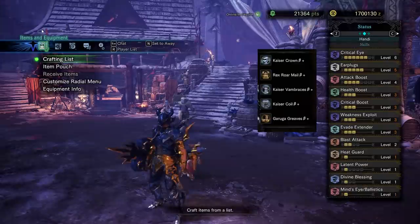Now the build I used for the gameplay is as follows. As with all my videos in this series, my point of showing the build is more for transparency's sake, not for showing the meta build. If you need that, you might want to find a meta build video after this. Critical Eye, Critical Boost, Weakness Exploit for obvious reasons to get that DPS up. Attack Boost just to level 4 for a little extra affinity, and we already had two levels of it from the chest, so why not?